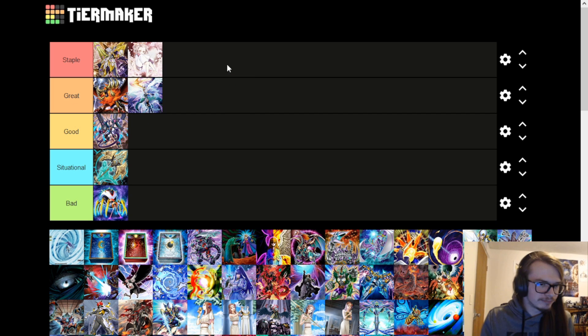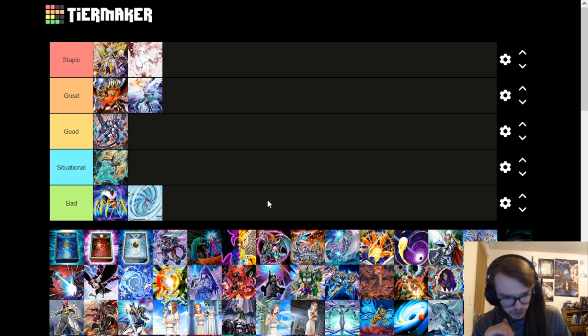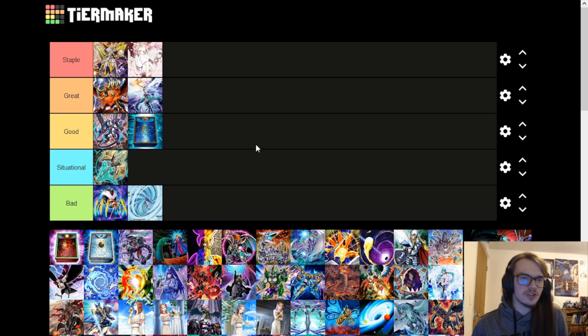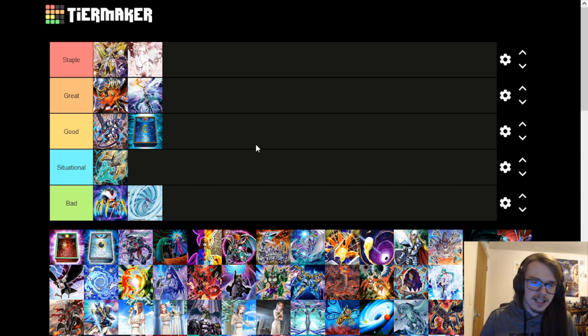Ash Blossom is pretty much a staple — not going to explain that one. Blizzard is absolutely terrible; if you've read this card, it's just abysmally bad. Book of Moon is just straight up good. Being able to either protect your monster from targeted disruption or disrupt your opponent by forcing out a negate or flipping a card face down is pretty nice. The fact that it targets and flips face down does mean link monsters won't be affected, and target protection is an issue.